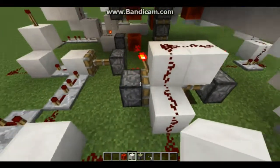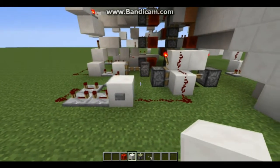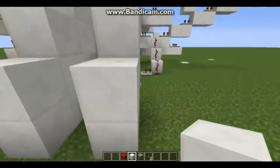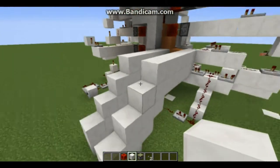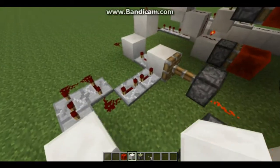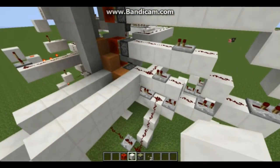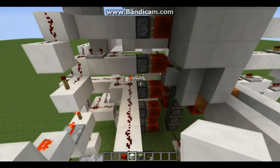Now I'm going to show you the steps on what you're going to need and how to build it. Step one: you're going to build your inputs with your button. T flip-flop here's for your retracting circuit. Step two: you're going to build your extending circuit.